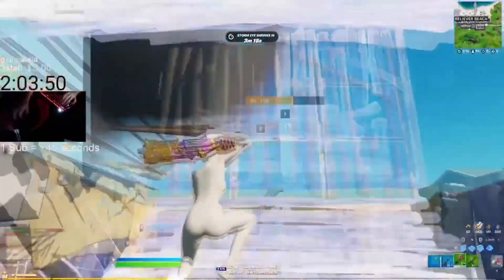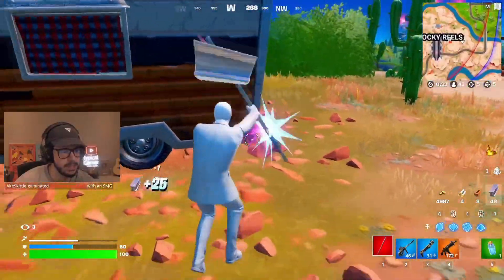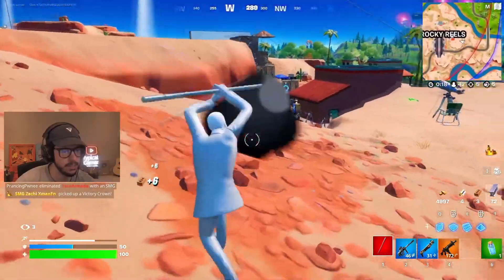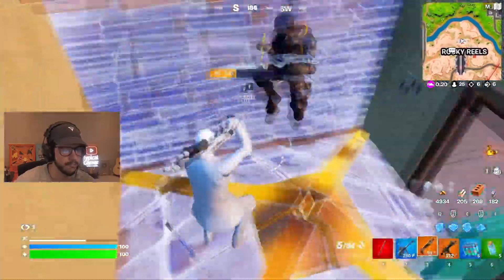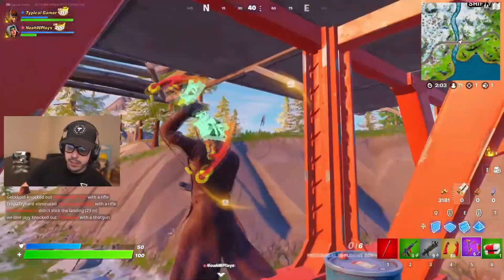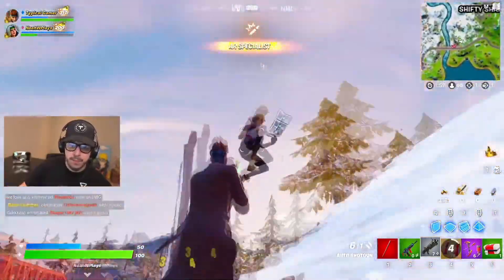Another pickaxe you can buy for only 800 V-Bucks is LeBow's Bow. LeBow's Bow is one of the most creative pickaxes we have ever seen — not in terms of design, but the actual custom animation. It has one of the most simplistic designs from any pickaxe we have ever seen, but the actual custom animation is so good that I knew I had to include it. We have seen a lot of people using this, especially in competitive game modes, so if this does ever get added back to the store soon, make sure you guys pick it up.